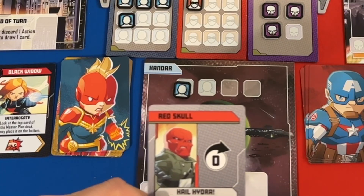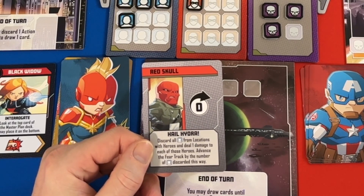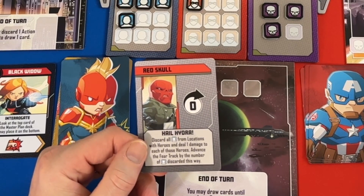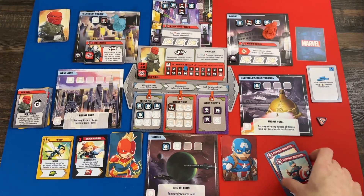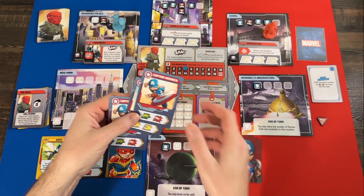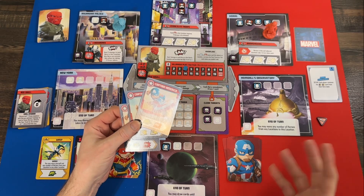You have to be careful — when you complete your first mission the villain starts acting after every two hero actions. You kind of want to complete both missions around the same time so that doesn't go on too long. We've taken two turns so we can still take one more. From the Black Widow interrogation we know Red Skull won't move — he'll discard civilians from locations with heroes and advance the fear track by the number discarded. So we need to not have civilians in our location.